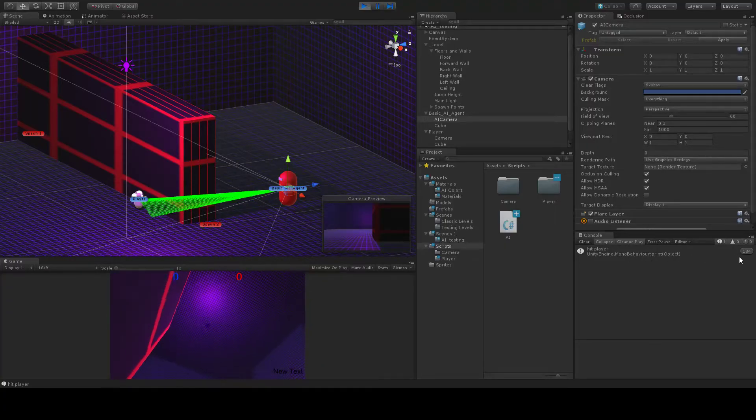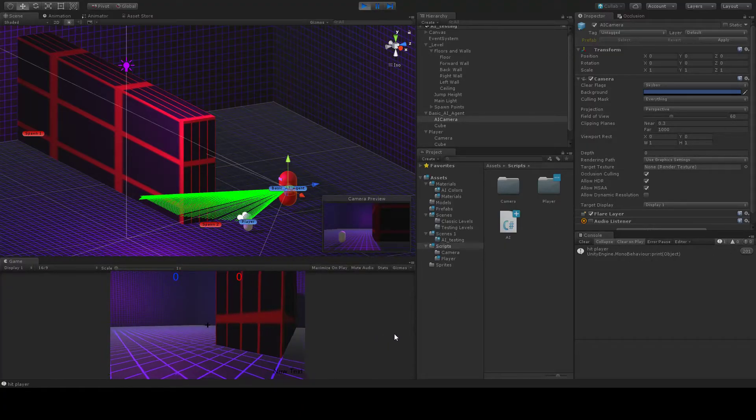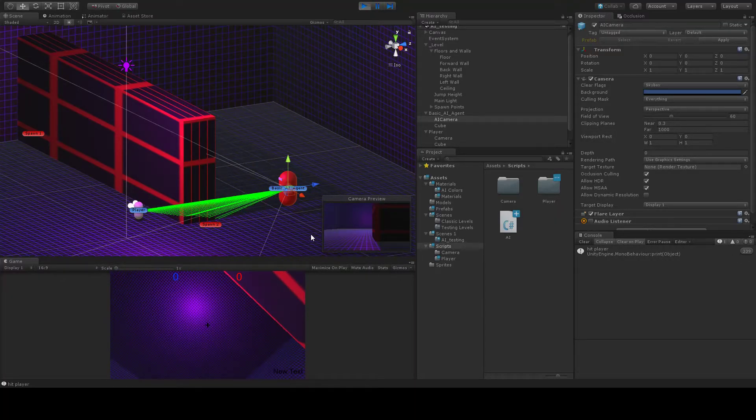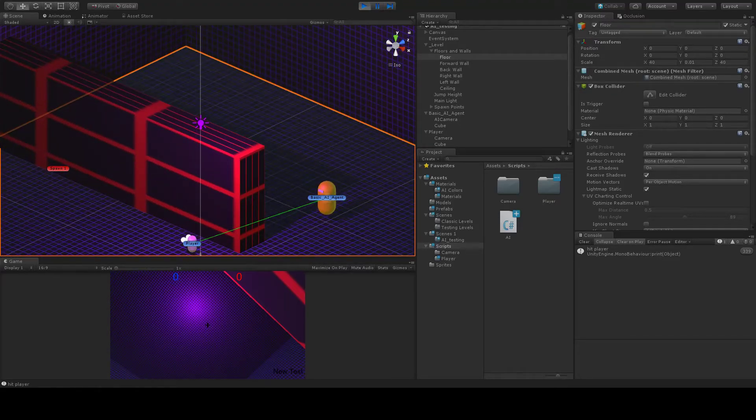However, if I'm behind this wall, you'll notice this will not go up. If I come up from behind the wall, it's going up — I'm being seen. Now I'm not. It's still drawing the line, but I'm behind the wall, so it's not seeing me.